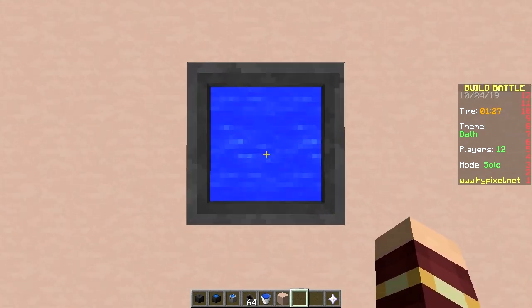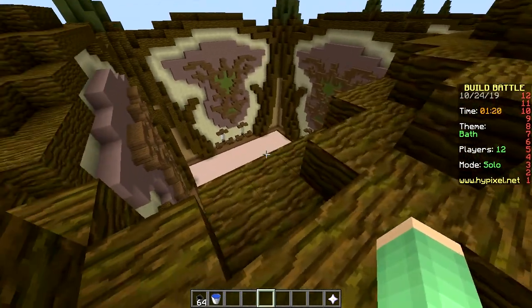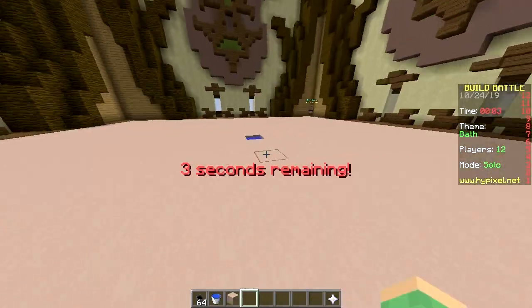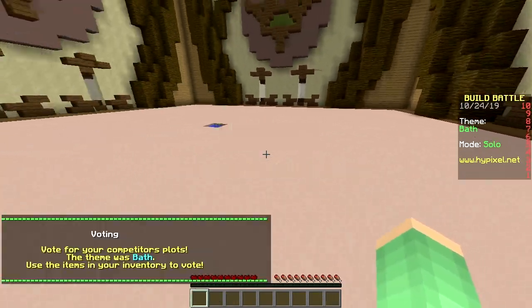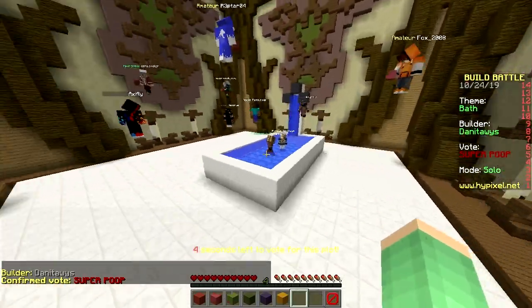Let me demonstrate how this bath works — you go up here and go in, boom! Look at this dude, he's been spying on me from up here copying my build. How dare you. Anyway, let's just skip to the voting. Three seconds — time to start voting. Bath, here we go. Nice bath but super poop. There are no rules in war — we give you super poop!